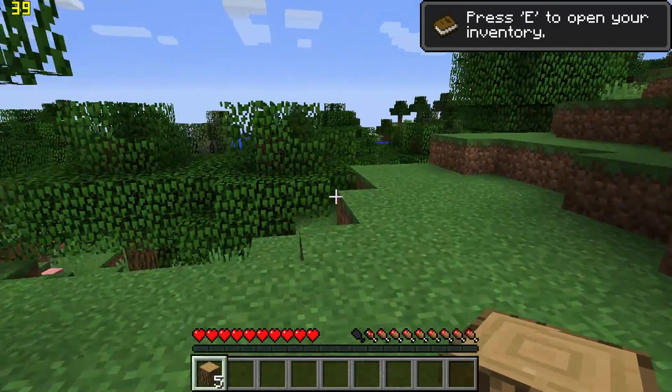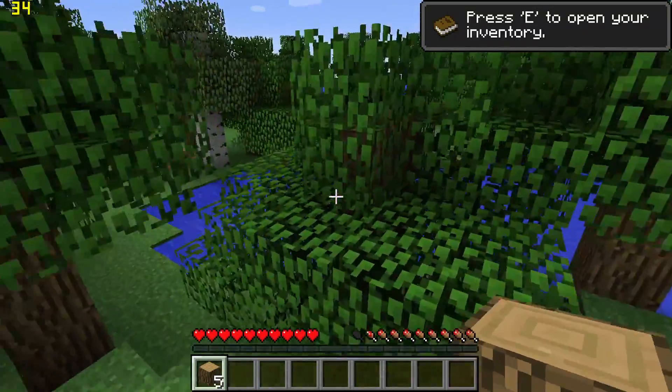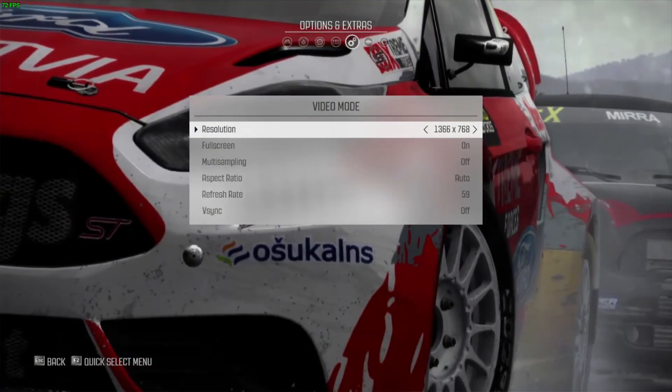Having 8 gigs of RAM does help, and the fact it's a 64-bit OS makes it better than your Bay Trail or Cherry Trail based Atom netbooks. We're also trying some more AAA titles.